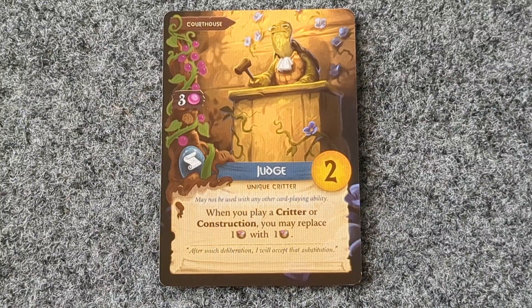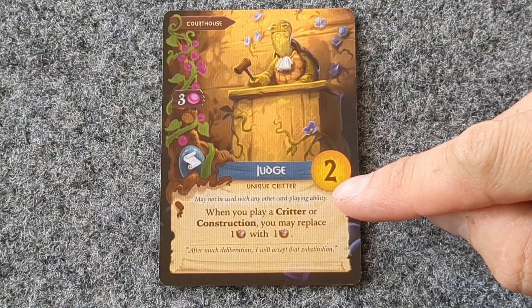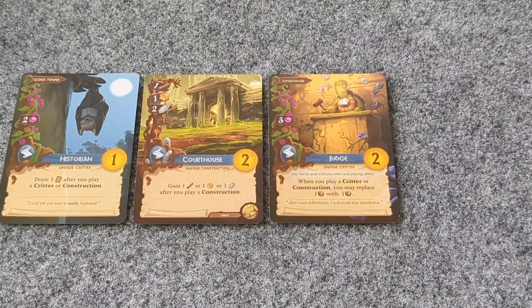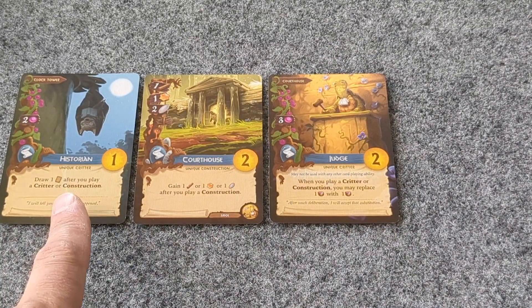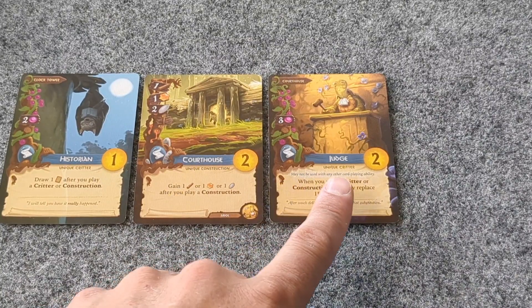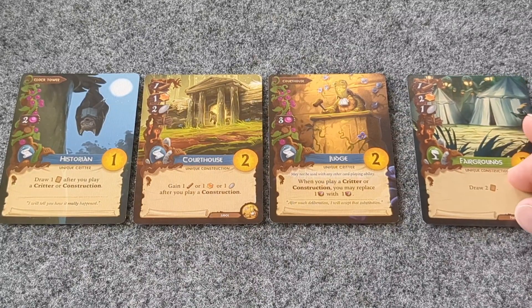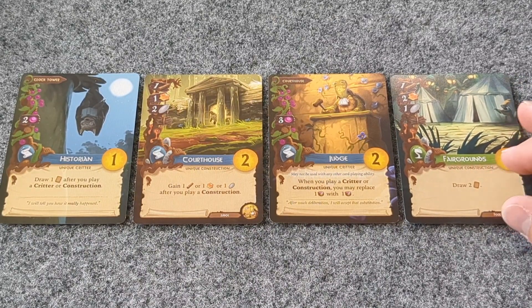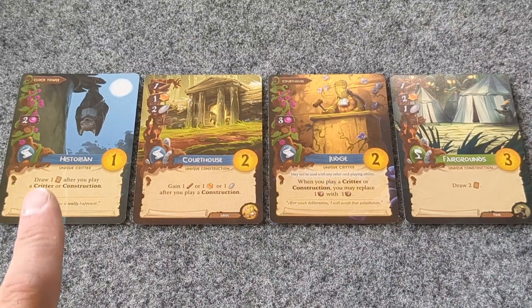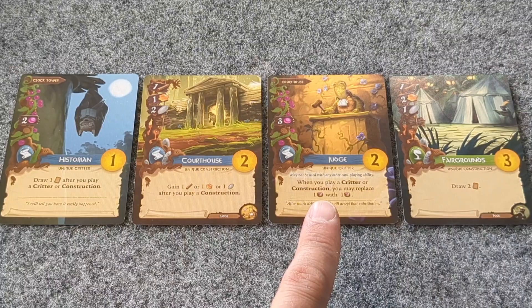Note that some cards explicitly state they may not be used with any other card-playing ability. So in an example where we have two cards with unrestricted effects and one card with a restrictive effect, if we were to place a construction in this city, we would need to decide if we wanted to use the unrestricted effects or the one restricted effect.